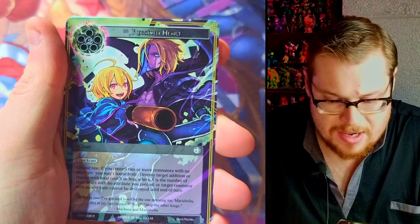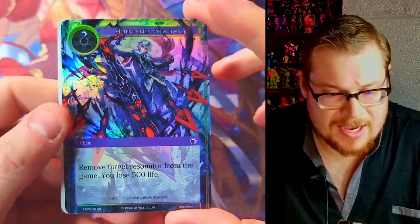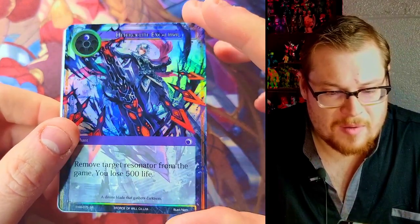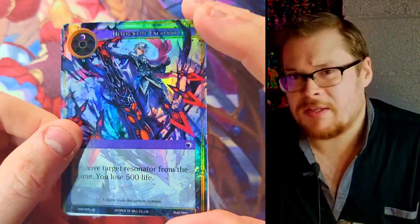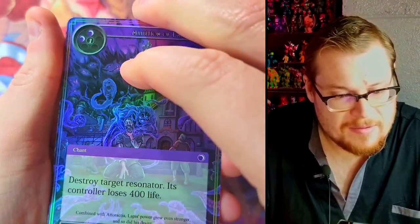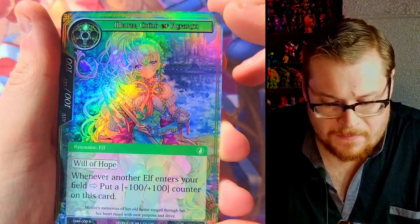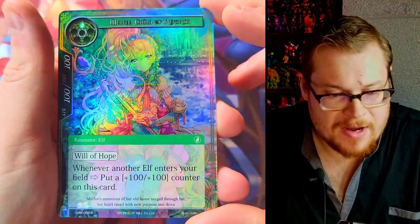Let's go to the sisters. We got Regained Heart, our Wind, and — yes — Excalibur! Not a full art though; we need the full art to really get some good value on this one. We got Water and we've got Melfi, Child of Reefarth. Very nice.